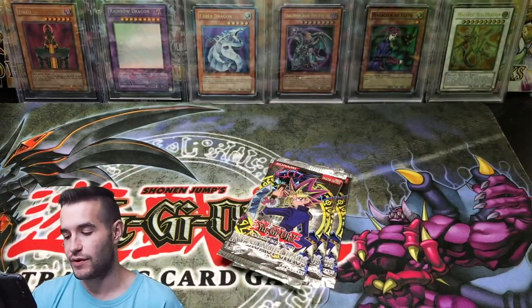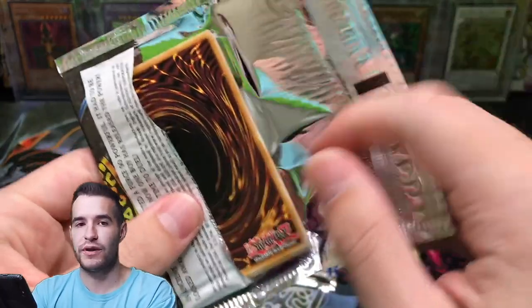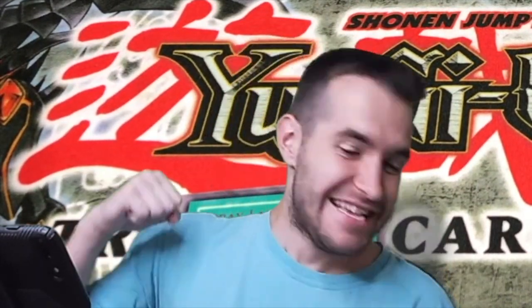Those last few packs — you guys hit the like button, clearly, because it worked. Three more packs. Chaos Emperor Dragon — why not? Blasting the Ruins, Multiplication of Ants, Gale Lizard — WHOA! WHAT?! Back to back! What in the world? I don't even know what to do.